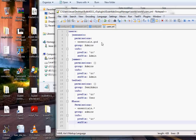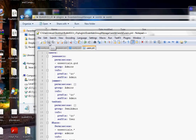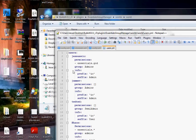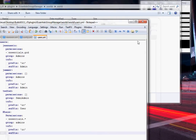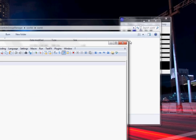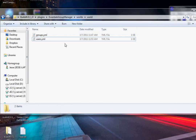To save in Notepad++, press Control+S or click the save icon. When you're done editing all the files, go up and press this little X to close each tab. Close all the tabs out and then close Notepad++ — that's the best way to do it.